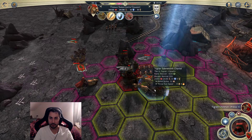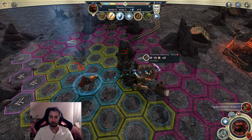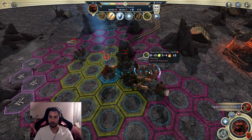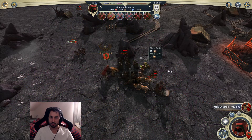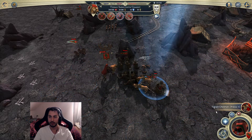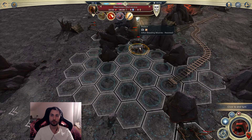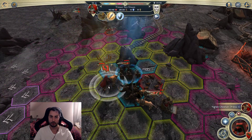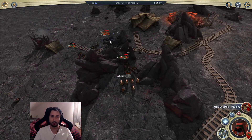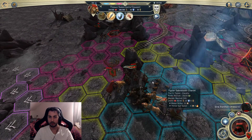We can kill the Raptor here, and once we do that we should be able to deal with this Hatchling as well. Standing over here gives 9 to 13 damage - exactly the same - so let's start shooting. He'll get a fire spit off but it won't kill my Sabertooth Chariot. I'll engage this Hatchling. Leveling a leader up is always a good idea, especially early on. Coming around for a flanking attack - I really want my chariot to level.